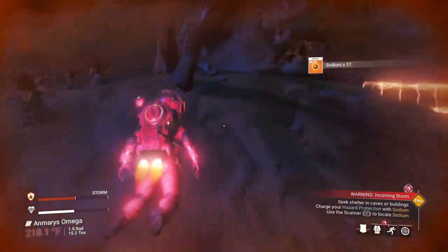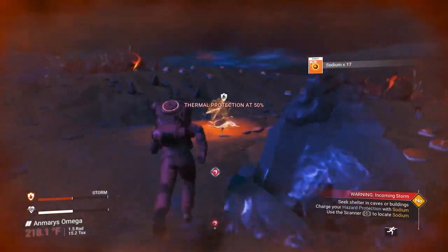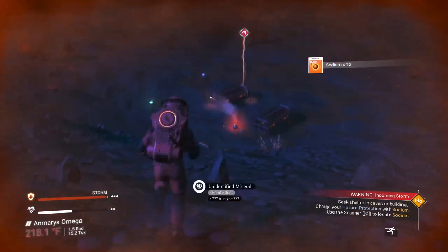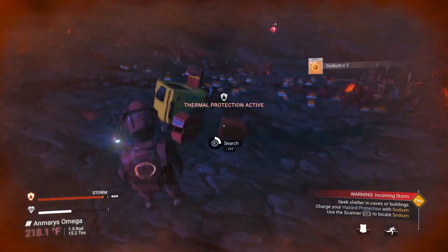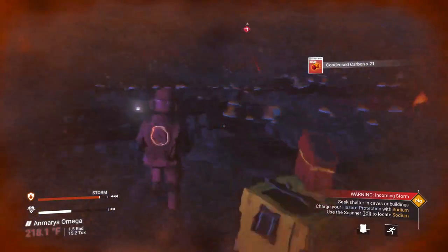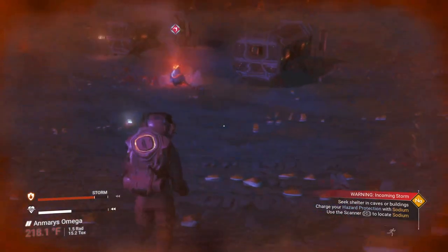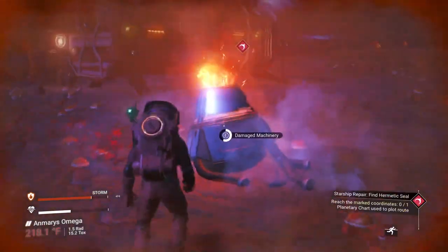Got more sodium — let's get that too. The temperature has reached over 200 degrees. Our scanner has recharged so let's scan again — there's a little more sodium ahead. The heat actually makes your jetpack work better, which is neat. That should be enough sodium to get us by. Here's our site — let's gather things as we go. Fortunately, it looks like this is an abandoned campsite so we can gather up useful things.